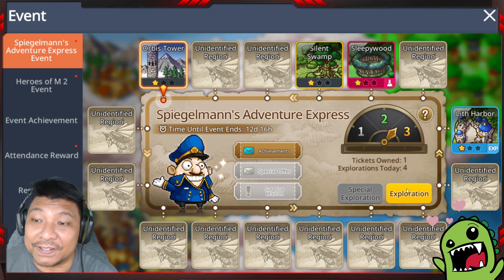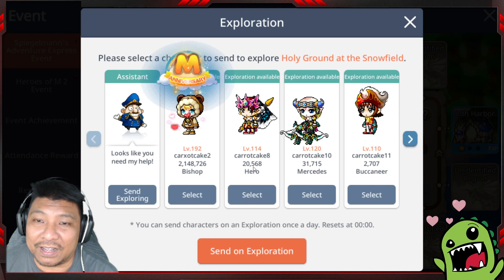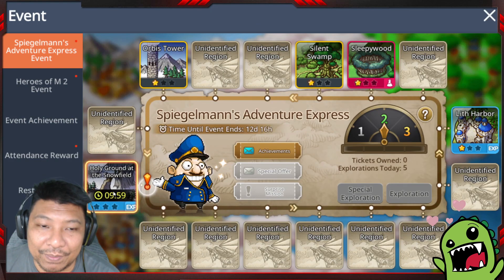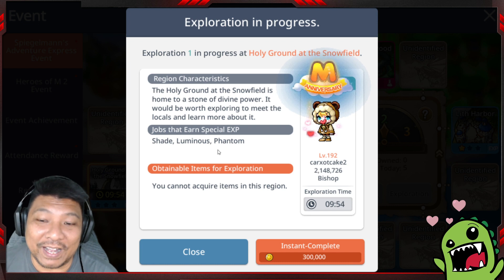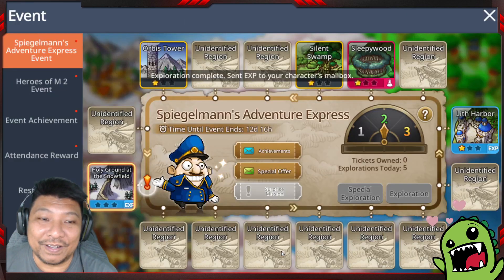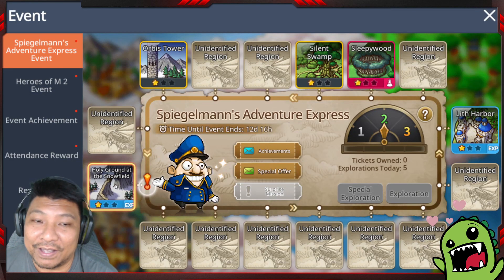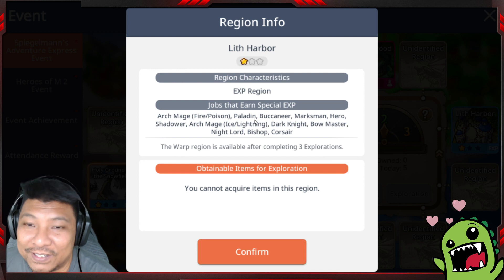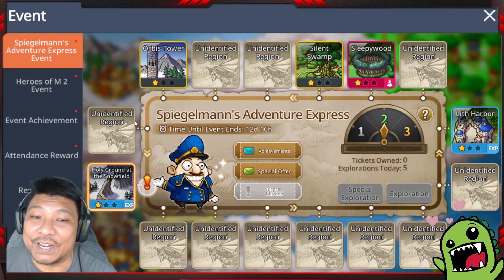Let's do the last exploration. I rolled two and landed on an Experience region. For this one I'll select Bishop. Just so you guys know — on Holy Ground the bonus characters are Shade, Luminous, and Phantom, while on Leaf Harbor it's a different set of characters. Check back to the video if you need to confirm which characters give bonus experience for each region.